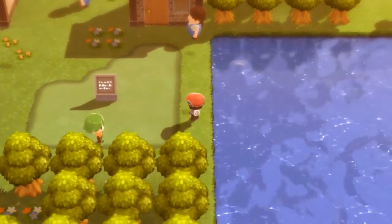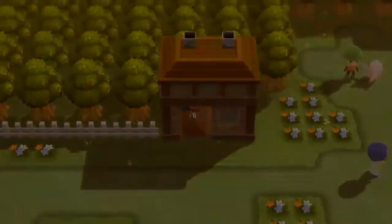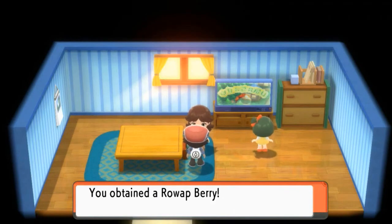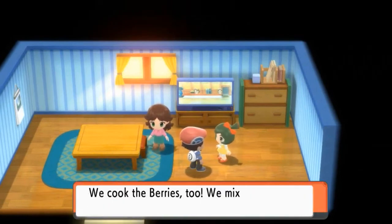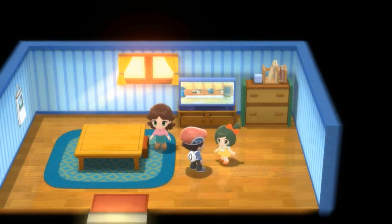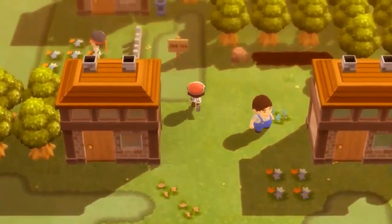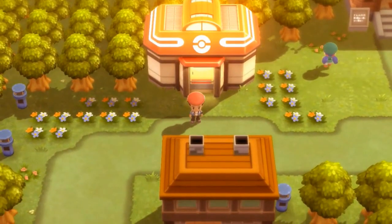There's one more house — a lady says she's been hiking around the Sinnoh region planting berries, and she gives me one too. Her sister gathers berries every day and they cook them. That's pretty much it for Pastoria City. In the next episode, we are going to go into the gym and get our fourth badge, proving Team Black and Grunk wrong. I will see you guys in the next episode — see ya!